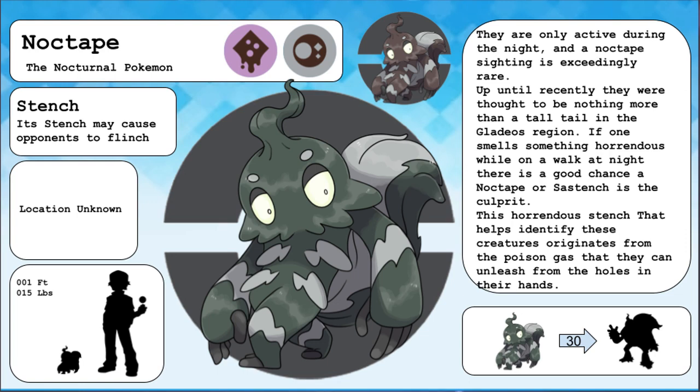Noctape, the nocturnal Pokemon. They are only active during the night, and a Noctape sighting is exceedingly rare. Up until recently, they were thought to be nothing more than a tall tale in the Gladius region. If one smells something horrendous while on a walk at night, there is a good chance that a Noctape or Sastench is the culprit. This horrendous stench originates from the poison gas that they can unleash from the holes in their hands.